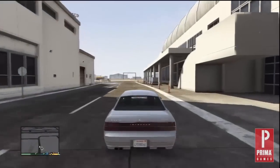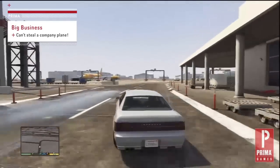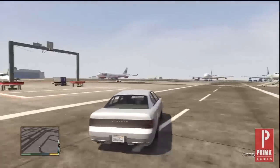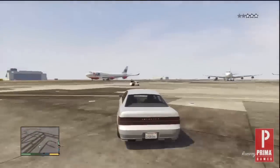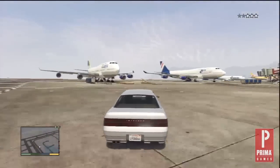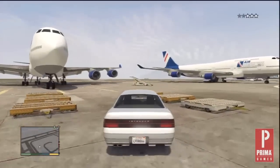Head onto the runway area and look for a jumbo jet. Do not take one of the company planes because there's a good chance you won't be able to steal it. As soon as you enter the runway area, the police will be on your tail with a three-star wanted level. Make your way to the right and you should see at least one or two jumbo jets just waiting to be stolen.